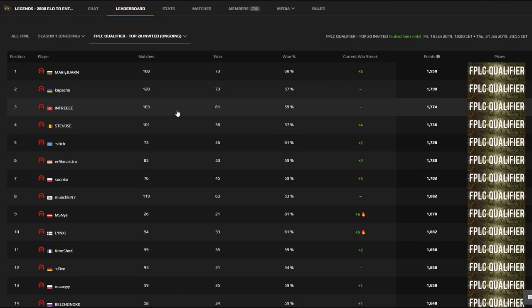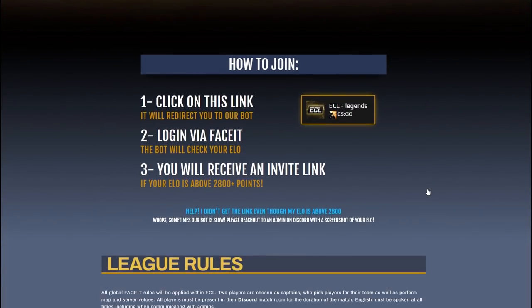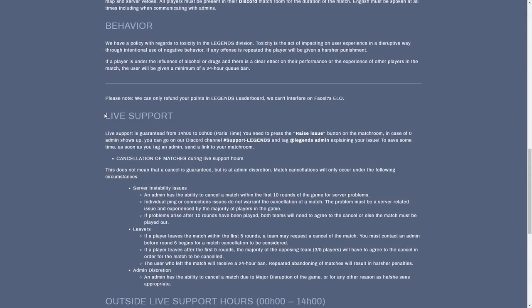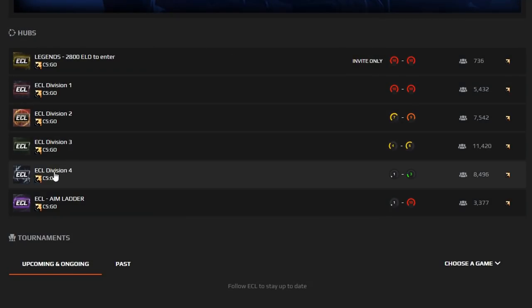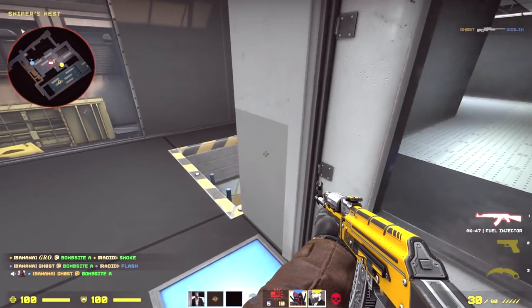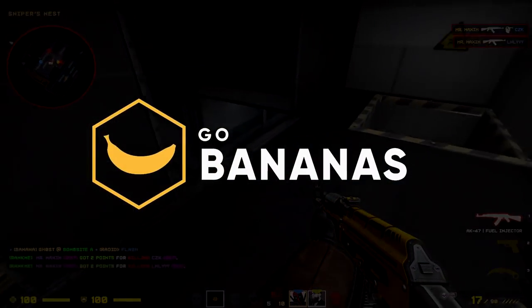This means that ECL finally offers a path to the pro scene. To be part of the Legends division, you have to have an ELO of 2800 on Faceit and then you can click this fancy button. If you drop below 2600 ELO, you will get kicked automatically and will have to grind your way back from division 1. The Legends division also comes with live support every day with mandatory Discord and it's obviously solo queue all the way. If you have enough ELO or just want to enjoy quality games in the other divisions with a chance to play with some sexy content creators, you can use my code for 20% off when you subscribe to ECL. Please hit like to show your support, put a bell on the sub if you want more, and I'll see you guys soon. Stay awesome and go bananas!